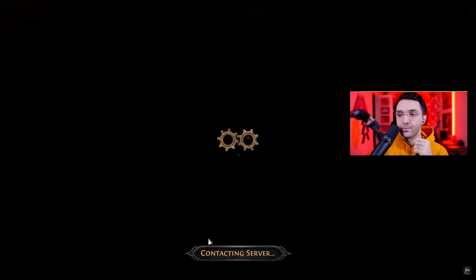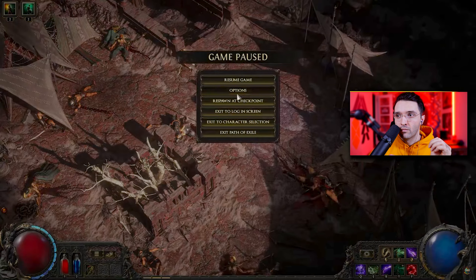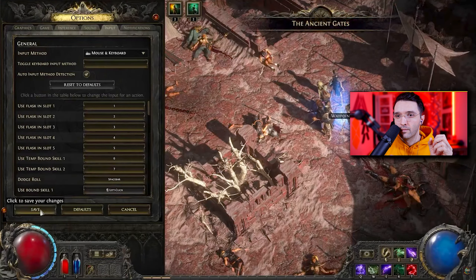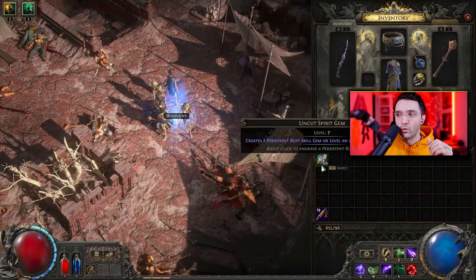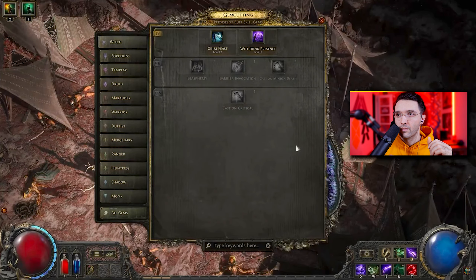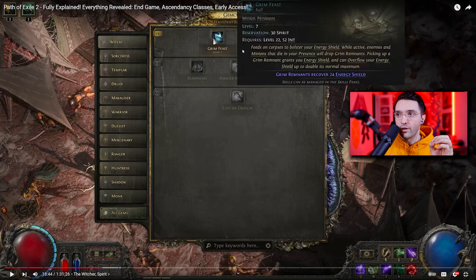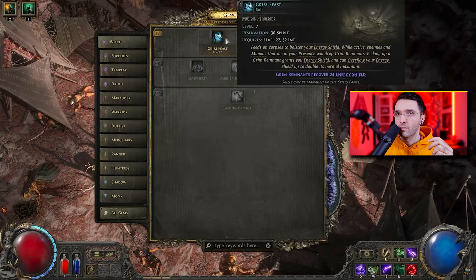We're showing the Witch, and it's a good time to talk about one of the other character progression systems in Path of Exile 2: Spirit. The Witch is a primary summoner but also has a range of other supporting skills. All classes use a resource called Spirit. There's a new type of skill gem - an uncut spirit gem - which gives you a bunch of additional abilities. These have a reservation cost; for example, this one costs 30 Spirit, requires level 22 and 52 intellect.